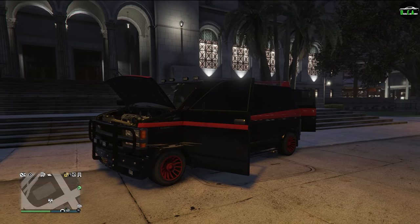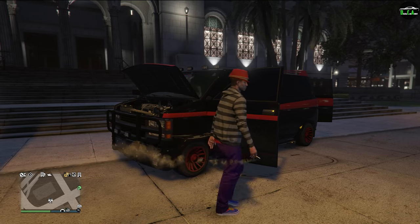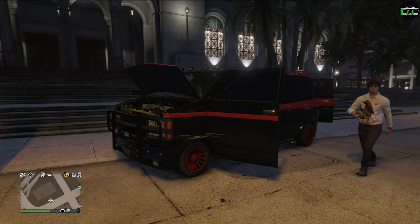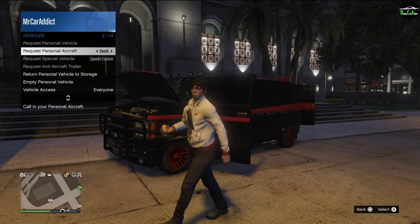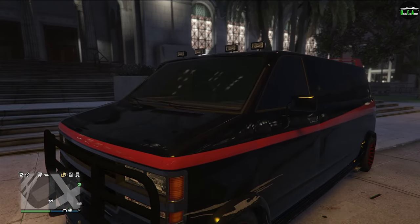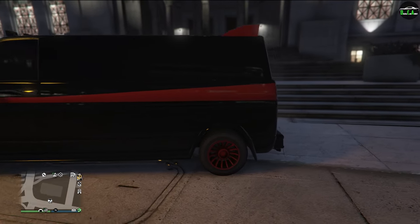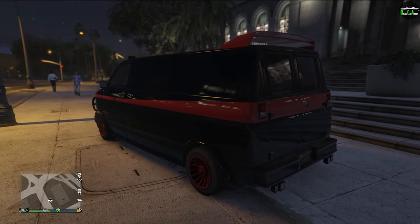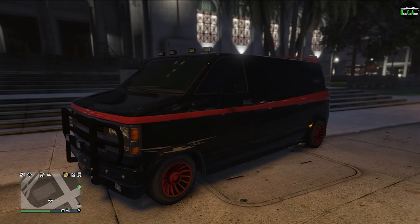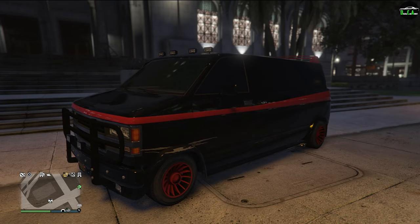Depending on what you like, it might look better or worse to you. I think they're both good-looking vehicles. It's kind of funny saying vans are good-looking. But when they have customization, or they're very nostalgic like from a TV show from the 80s, they are cool. This thing's awesome — very cheap considering the GTA economy. I would definitely recommend picking one up if you have garage space. And I'm sure when you have it in this color scheme, other players will recognize it as the A-Team van, so it's worth having.